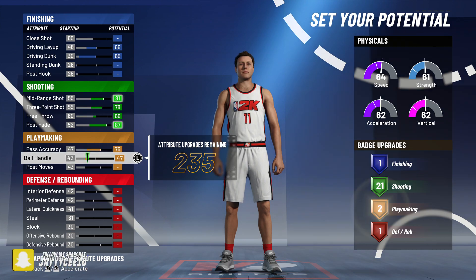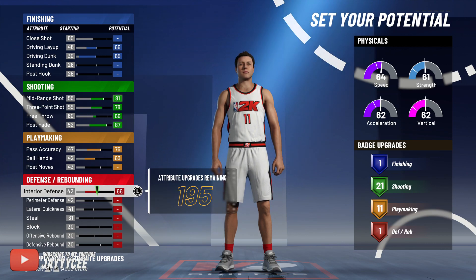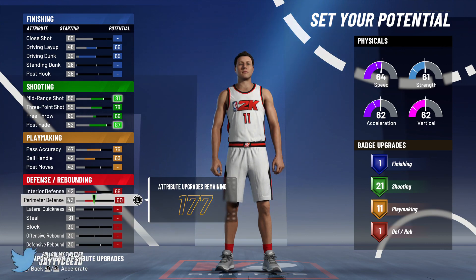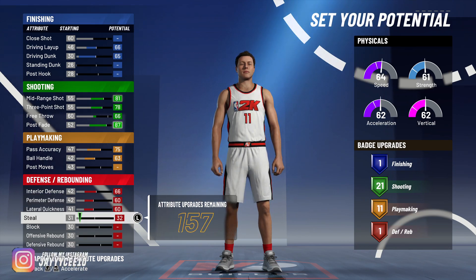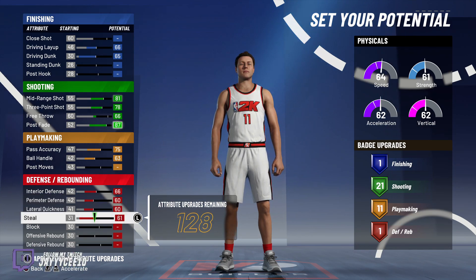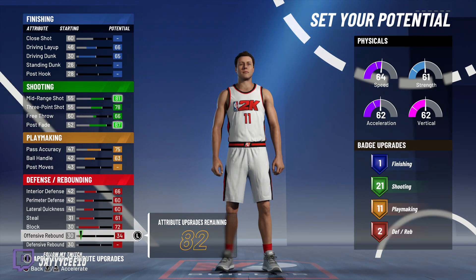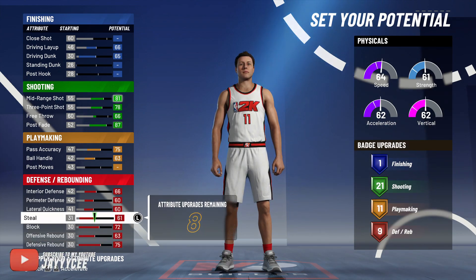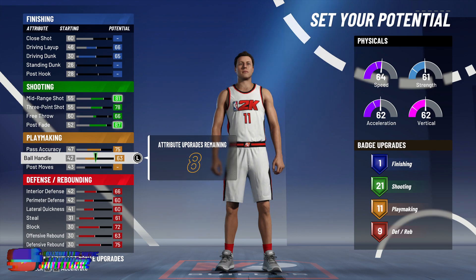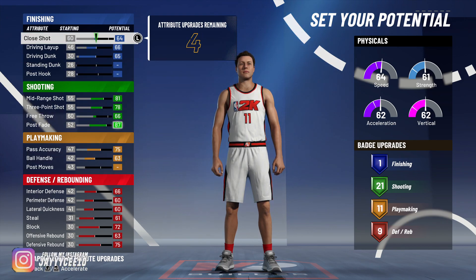We'll put playmaking up to get some playmaking badges. We also want to make sure we have defense — since we're at the three guarding big men, we can't be getting pushed around with no defensive badges. So we max out defense: nine defensive badges.